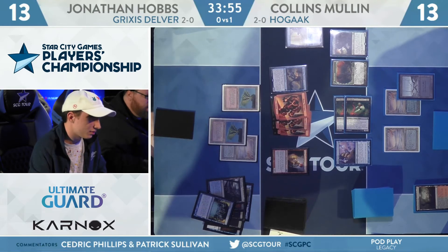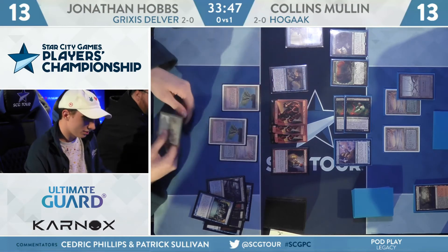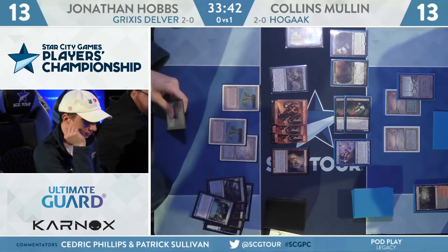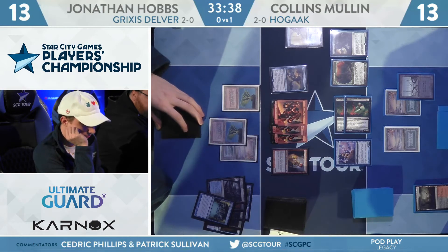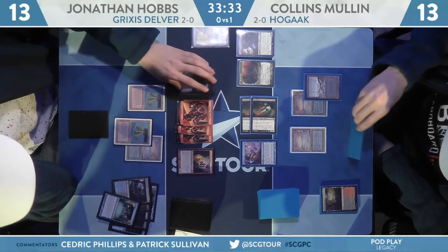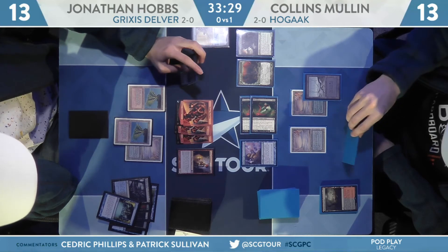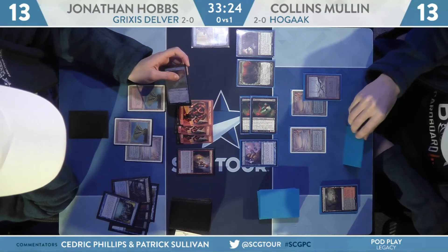This attack knocks Mullen down to 10. In theory, Brazen Borrower plus Tarmogoyf gets him down to 4 — that'll leave you pretty short. There are draw steps available, notably Lightning Bolt, that alongside Young Pyromancer and elemental tokens might shorten the game. But looking at three turns of combat to win, I just don't know if Hobbs can hold on long enough — that might be a little bit too slow. Really important to try to take a turn out of this game if possible.